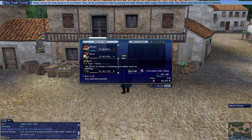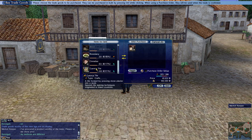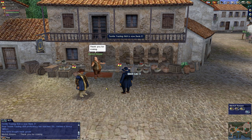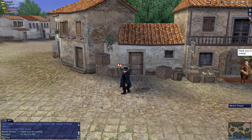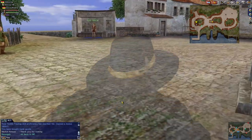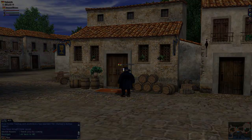Oh look at that — fibers! I could buy a lot of fibers. There you go — boost my textile trading skill. I don't know if I'm going to be able to sell this for profit anywhere, but it doesn't hurt to do so. Constantly buying things like that will just keep on increasing your skill and you'll be able to buy more as you do it, so that's why I did that.